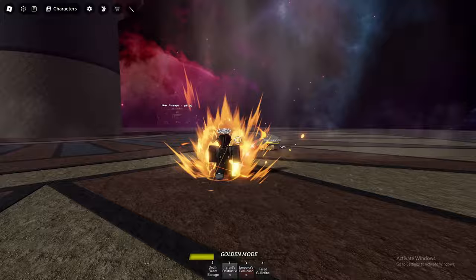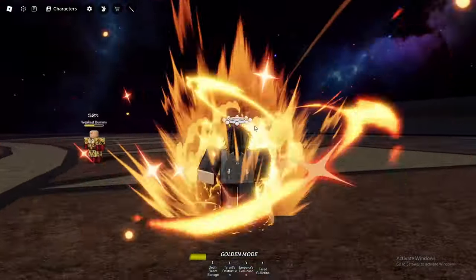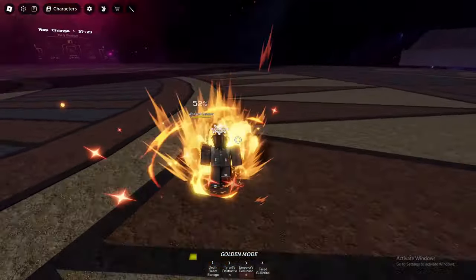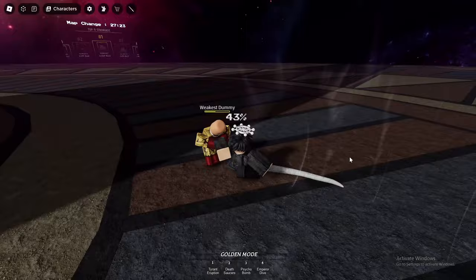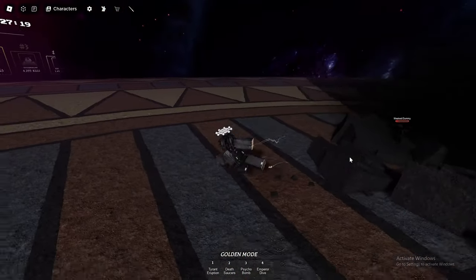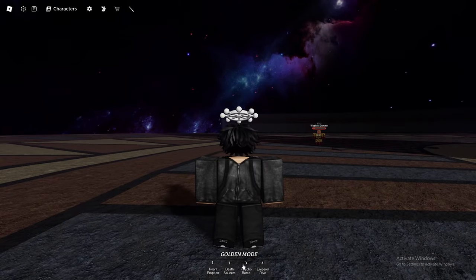That is way too good! Key Battlegrounds is probably my favorite battlegrounds game right now — good combat, good visuals, and it's Dragon Ball, I love me some Dragon Ball. Fourth move: Tailed Guillotine — we just slam them straight down. Fire ultimate! I gotta say the cutscene is my favorite though.